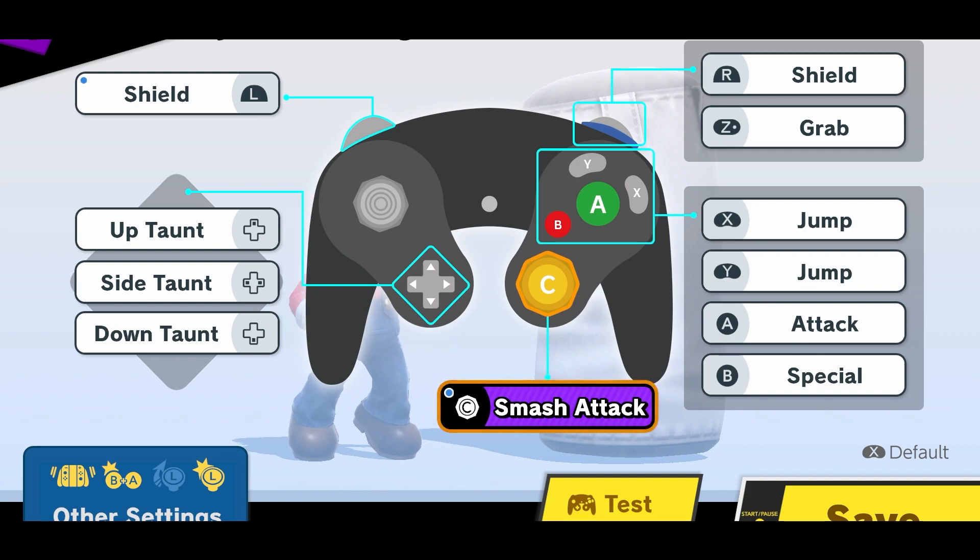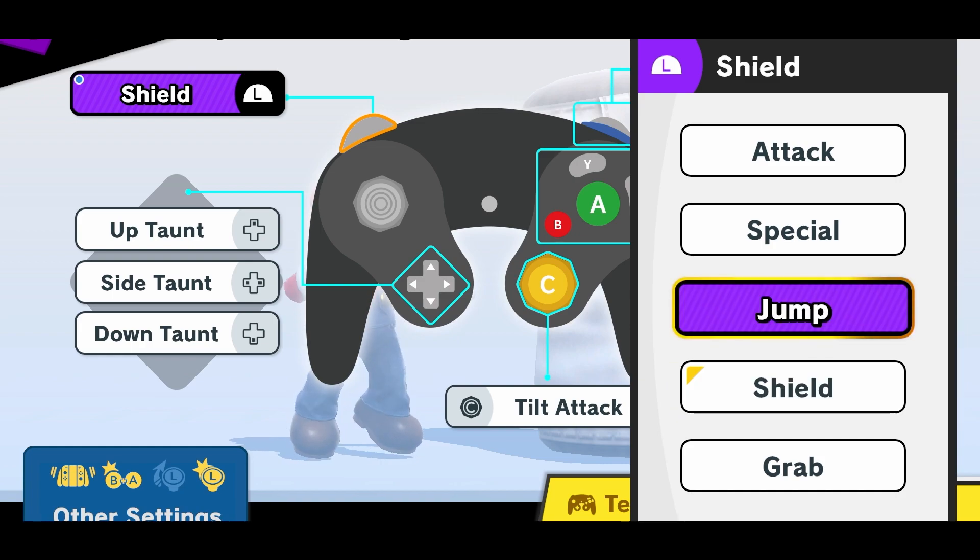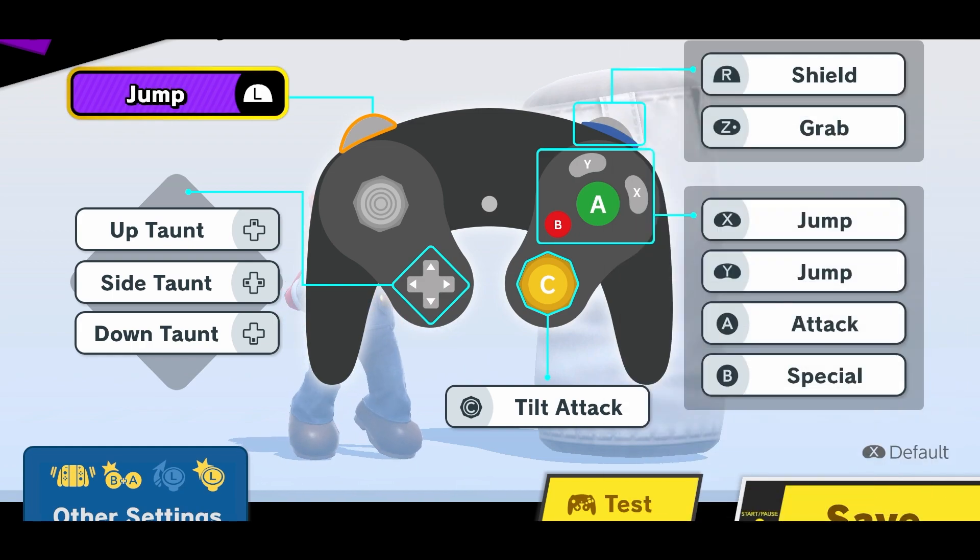As a quick disclaimer, for some of these techniques it's recommended to set your controller layout to tilt stick and trigger jumps, since it'll make some of these a lot easier to pull off, but ultimately it's up to you.